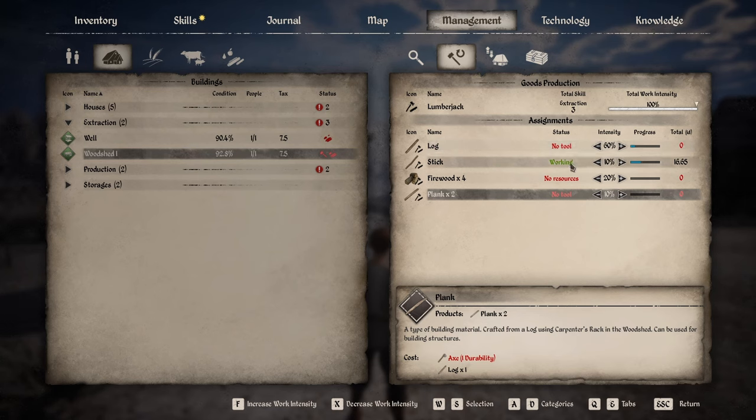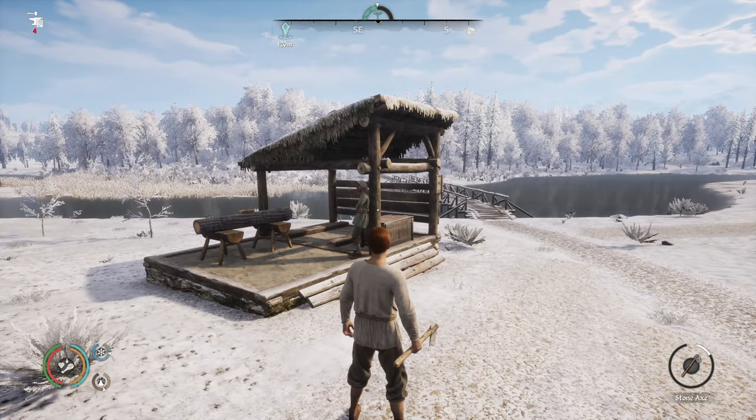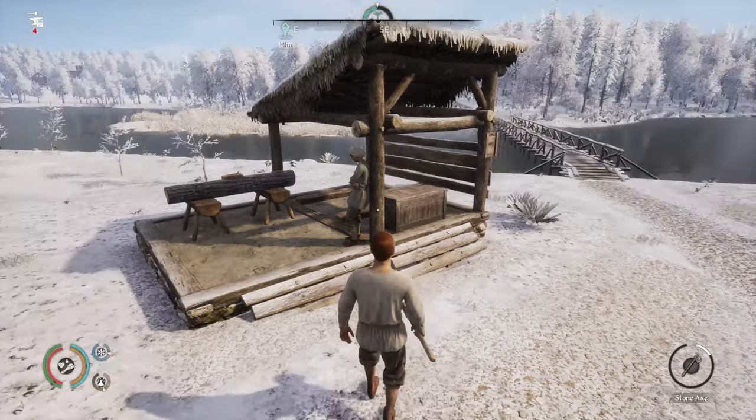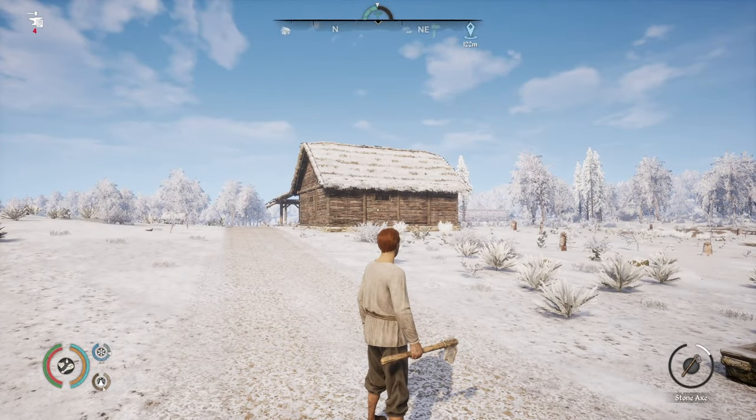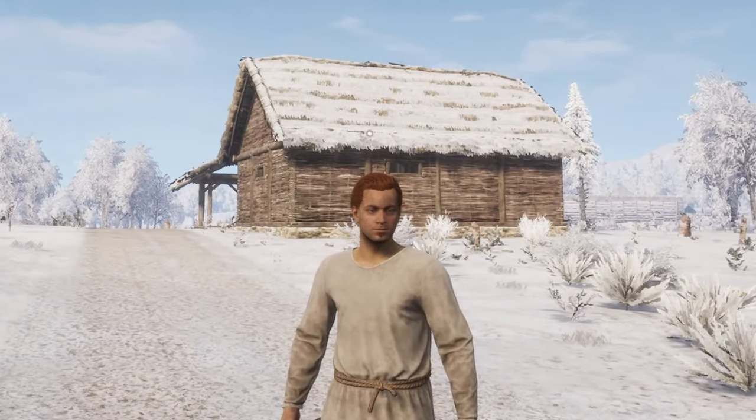Now on to the status — the status indicates any issues or whether the person is actively working on that task. Here you can see it says 'no tools' for Miro to produce logs. She requires an axe. If we go into the chest we can see what items we have stored inside — we have no axes. To get her working, we need to provide an axe in this chest, or we can provide an axe in the storage and make her walk over and get it herself.